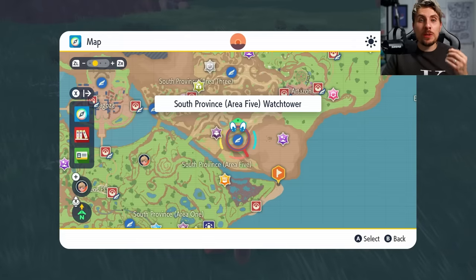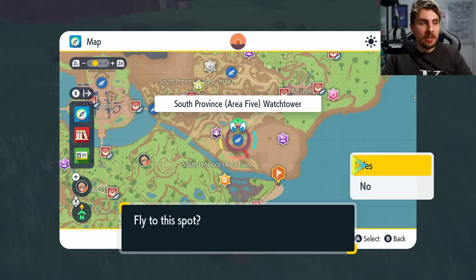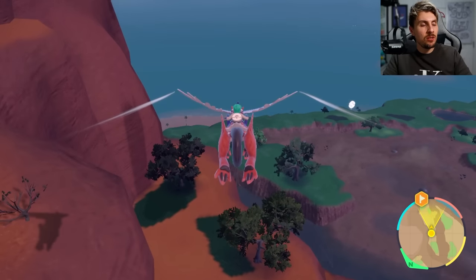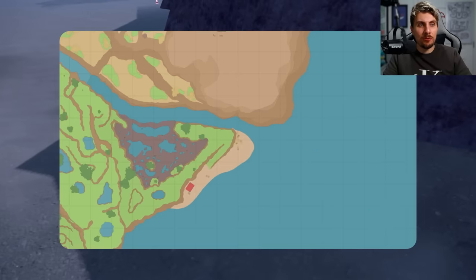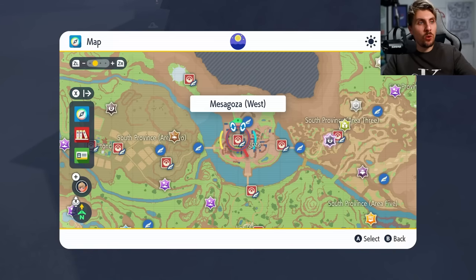Next we're going to pick up a couple of TMs: specifically Drain Punch and Bulk Up — two moves Annihilape doesn't learn through level up. If you haven't found them yet, head to South Province Area 5. There's a watchtower where Drain Punch is located at the top. For Bulk Up, head down to the coast from that watchtower — it will be right there on the map in South Province Area 5.